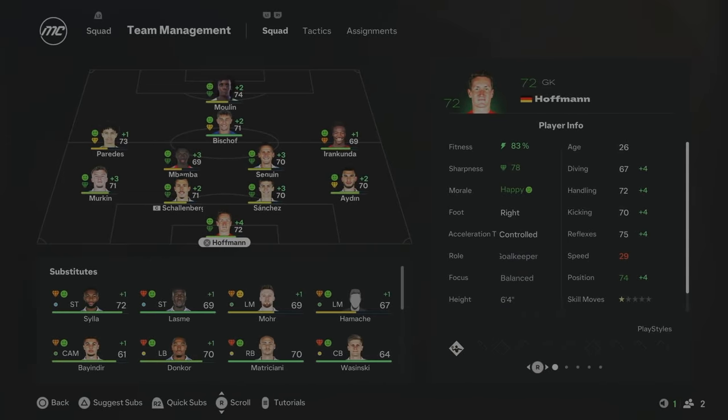This is the team for season two. The new signings Mbamba, Bischoff, and Moulin are in the squad. Paredes on the left, Irankunda on the right, Sanchez at the back — now 21 years of age, 70 overall. Merkin is still at left back. It's pretty much the same team with the three new additions. I'm really looking forward to this season and hoping we can get promoted to the Bundesliga.